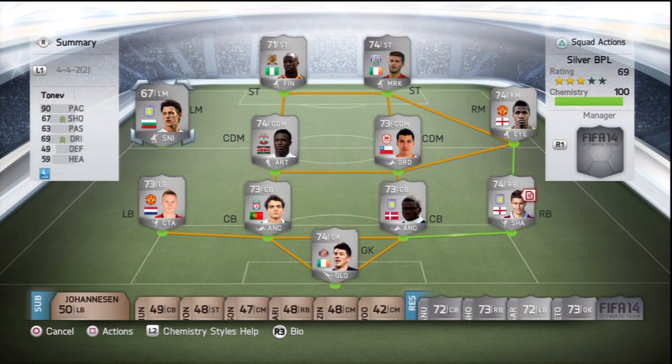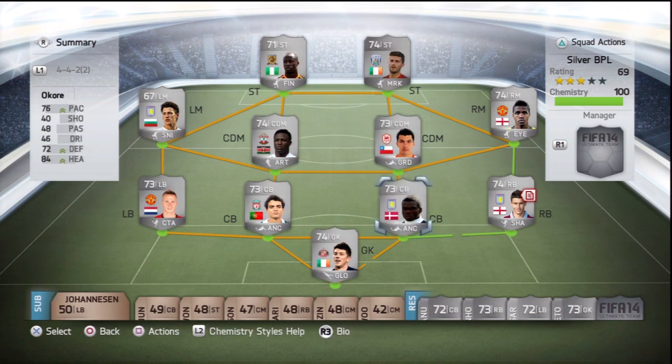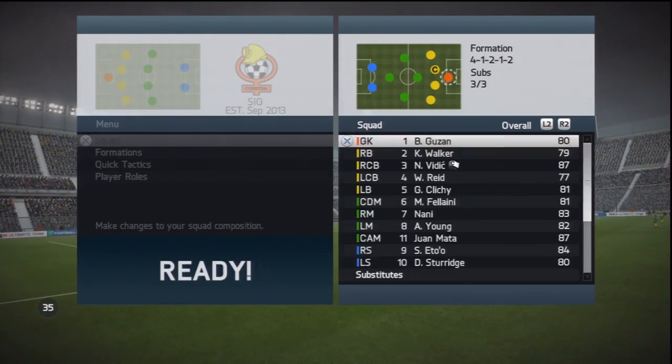As you can see the team there: Long, Zaha, Loudon, Ikore, Medel, Laurie, Wanyama, Butner, Tonev, and in goals you have Kieran Westwood.